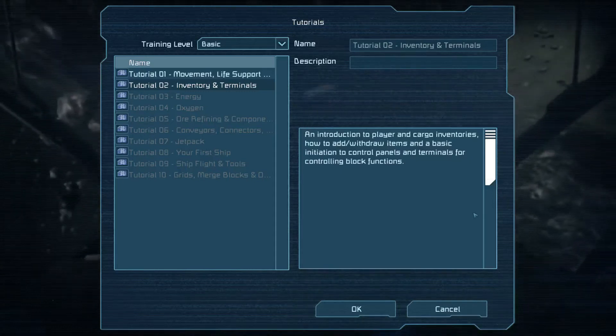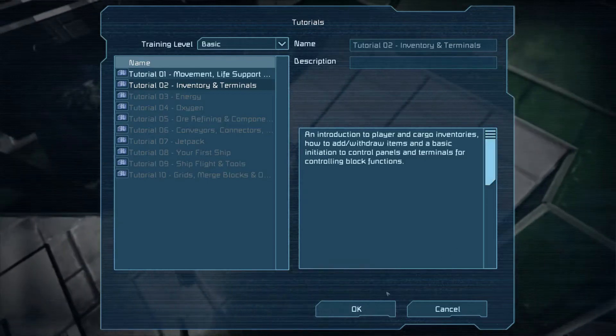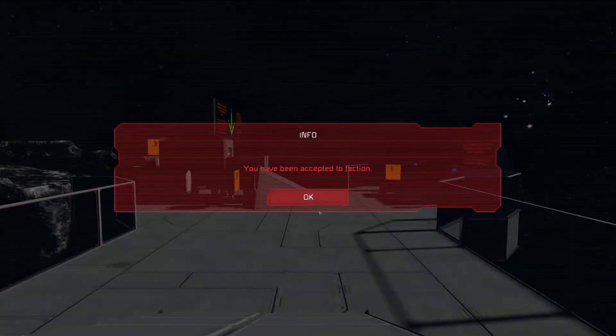Hello ladies and gentlemen, and welcome to episode 2 of the tutorial series. Today we're doing inventory in terminals. Let's get started on that. Once again, the series is small but that's the entertaining part about it, and I hope you enjoy it.